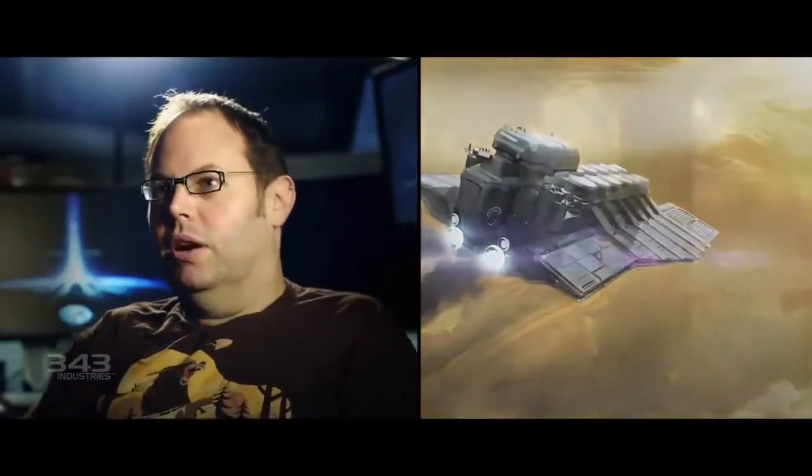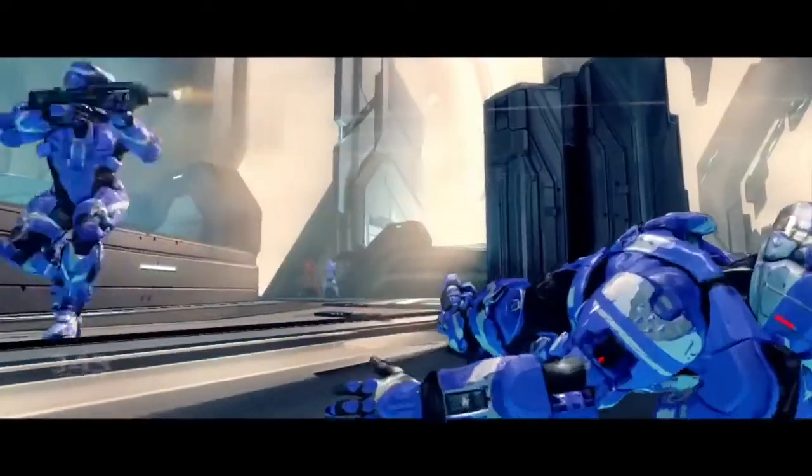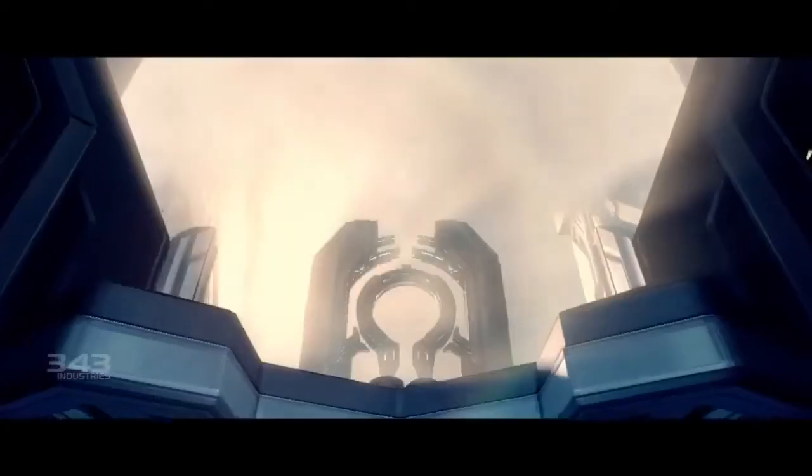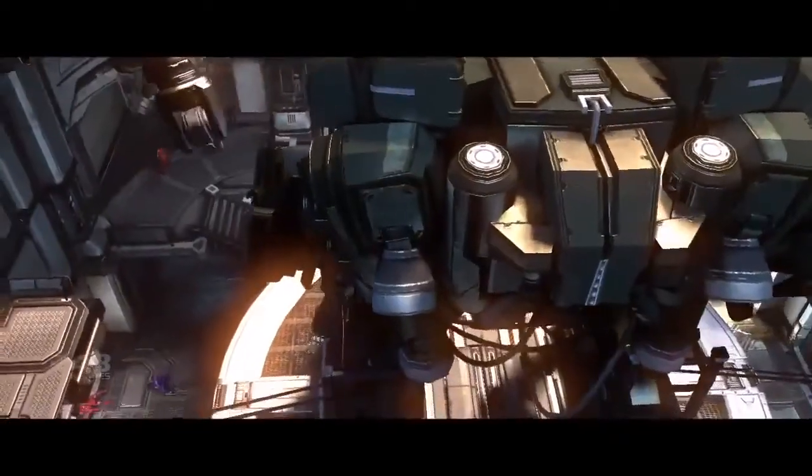The two maps we're going to be showing are Warhouse and Wraparound. Wraparound is a looping arena-type structure with lots of verticality and up-and-down combat. Warhouse is like an abandoned military base which has a giant structure being constructed in the center of it.